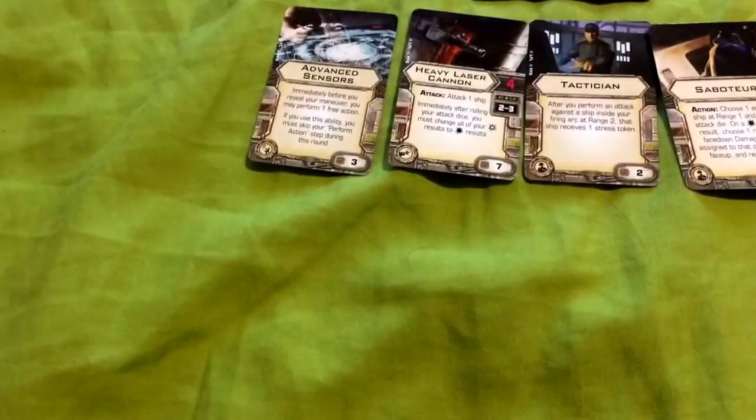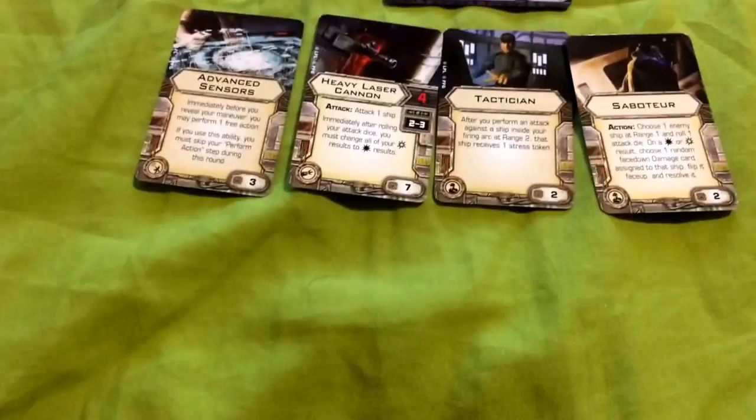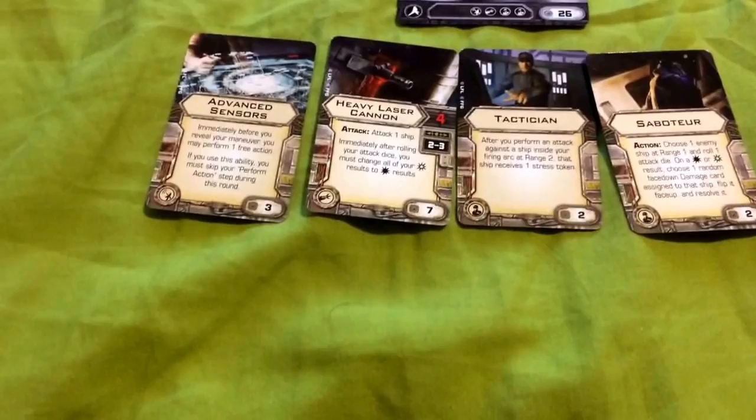For his mounted gun, we have the Heavy Laser Cannon. It has an attack value of 4 and can be used at range 2 to 3. It states: attack one ship; immediately after rolling your attack dice, you must change all of your critical results to hit results. So with the Heavy Laser Cannon, in exchange for higher attack power than your standard lasers, critical hits are nullified. Also, since it can only be used at range 2 to 3, it leaves a donut arc at range 1 — but Colonel Jendon has a base attack value of 3 for that, and anti-pursuit lasers if they bump into him.